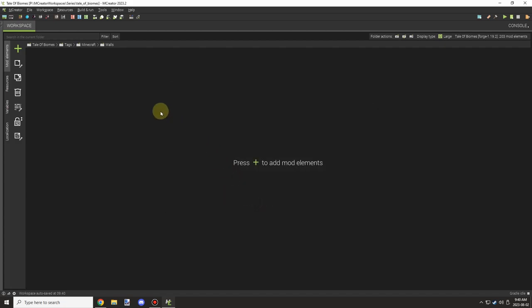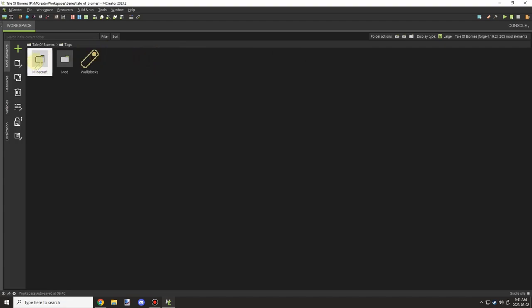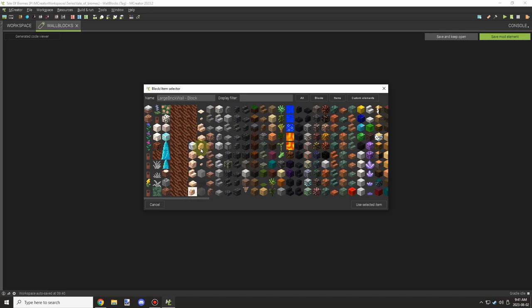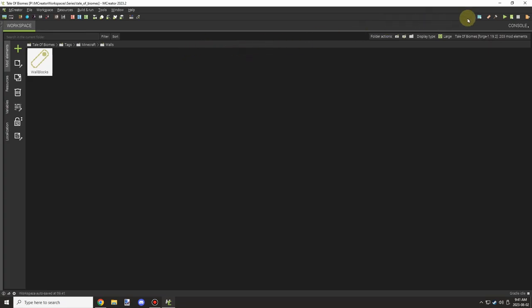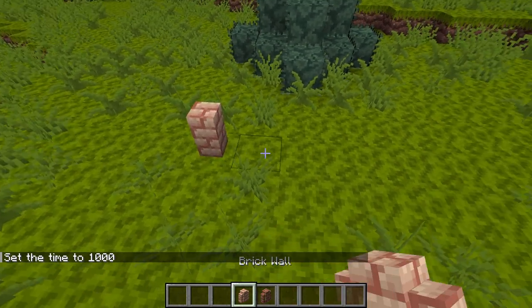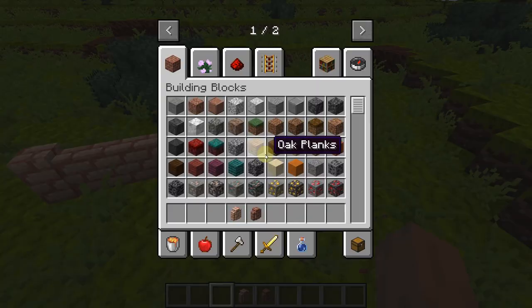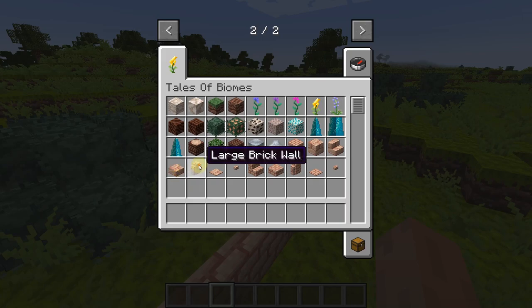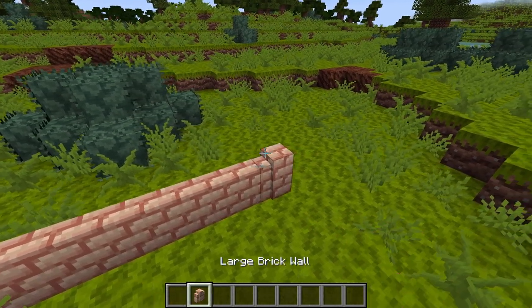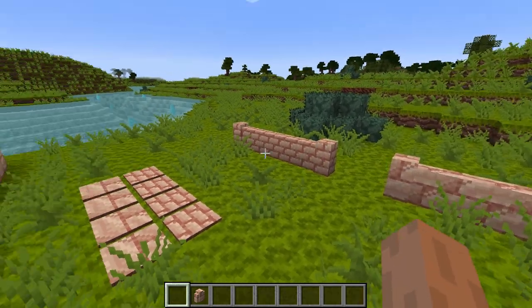I went into the tags and found one called 'walls' — I selected that, clicked Add, and dragged both walls into the tags group. I also organized the tags a bit while I was there. Going back in-game to test, the walls were now connecting properly. I tested the large brick walls as well and they also worked.